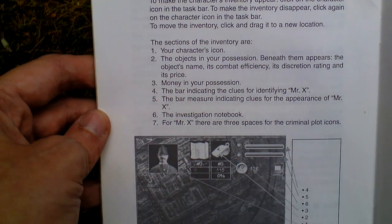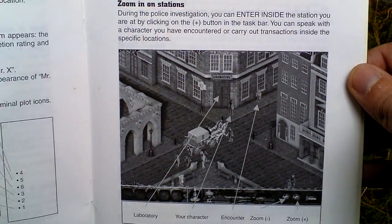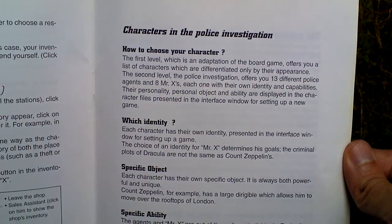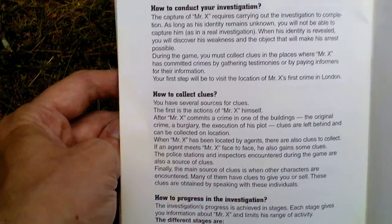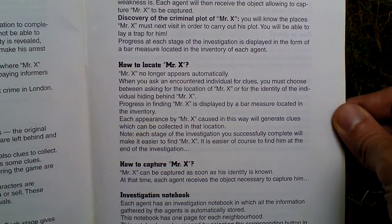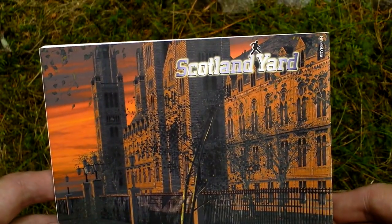Interface section showing the game interface with the legend. Various buildings that you can visit and various characters that you will encounter. How to conduct your investigation and progress it — a very interesting concept. This is the backside of the manual.